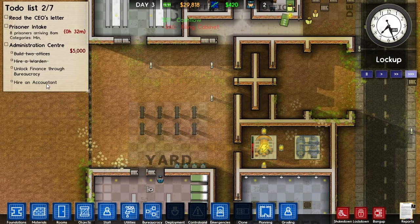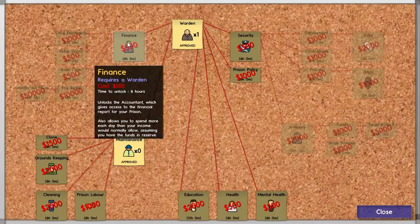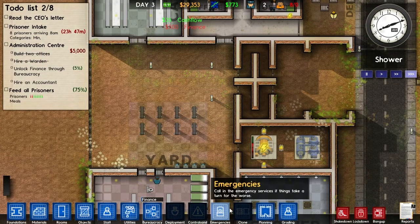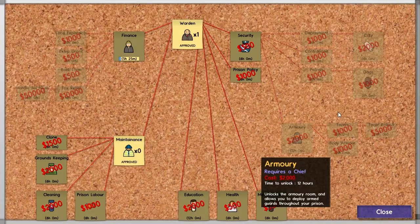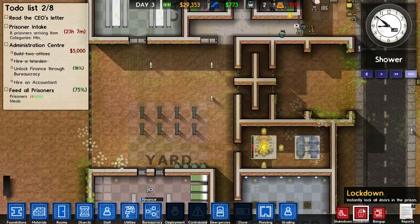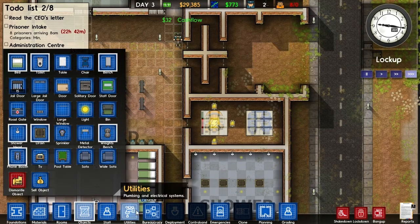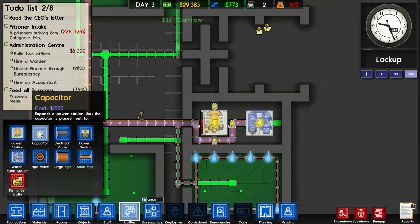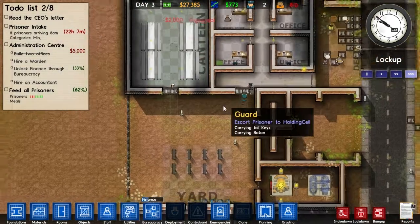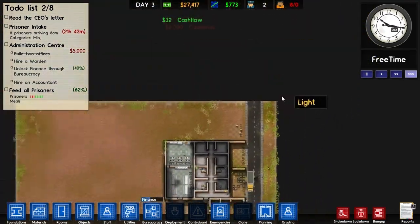I feel rich right now so I must spend money. We got the grant done — we need to unlock finance and bureaucracy so we can get an accountant, which is actually important. I also really want to get mental health in bureaucracy — it gives you insights on each of your prisoners, which is really helpful. I like to spend the money early just to get it done and grab extra capacitors.